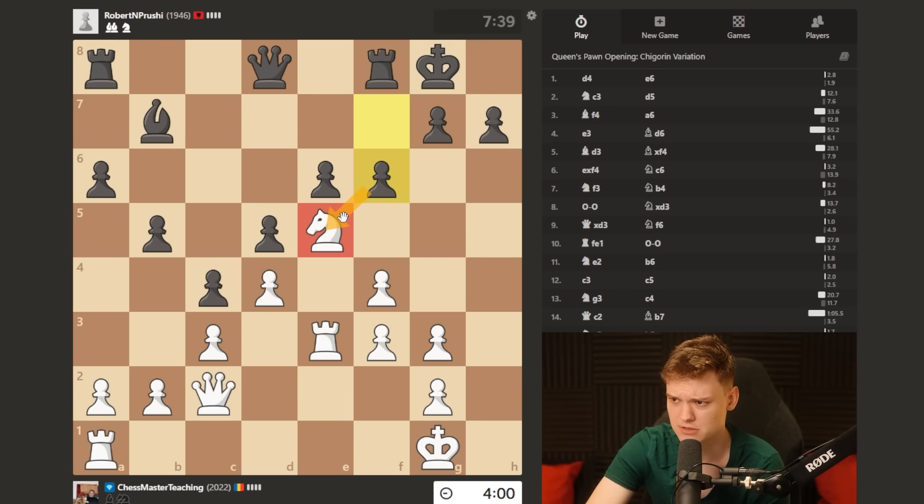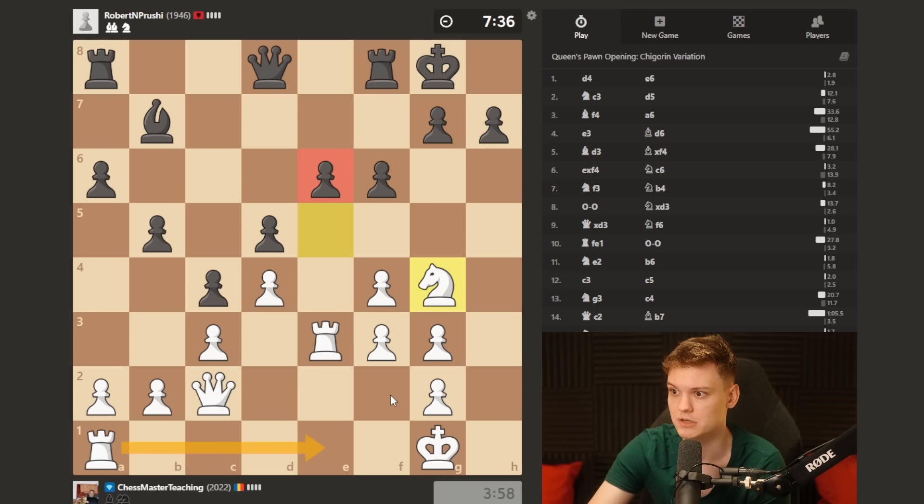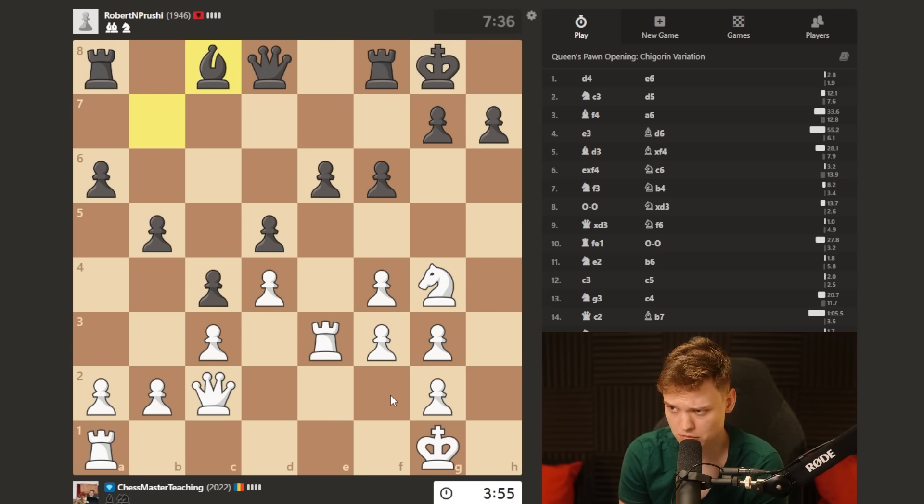There we have it. F6 targeting my knight - as I said, typical pattern. Only square here, but good enough. And now we're just basically gonna be pressuring that pawn in the long run.